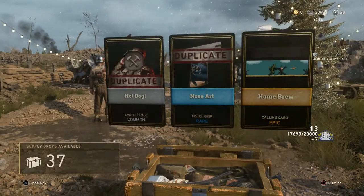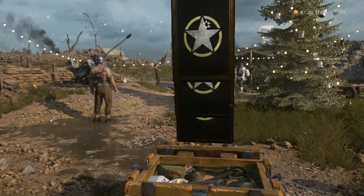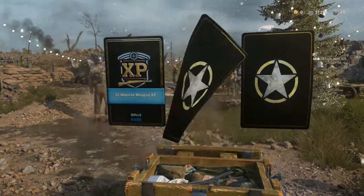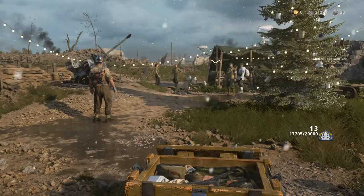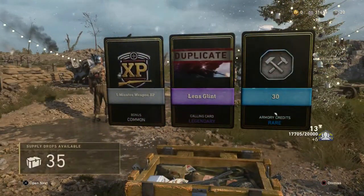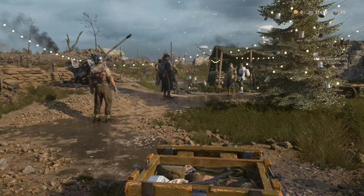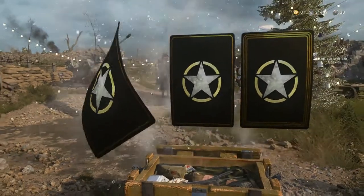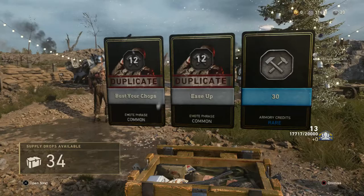More Division XP — which I should just get Duplicate Salvage for at this point. I don't want the XP itself. I already have that epic calling card. Three more Duplicates. XP, XP, and 10 Armory Credits — that kind of stuff just makes me angry. I don't want to see that. XP, Armory Credits, and Armory Credits because I got a Duplicate.